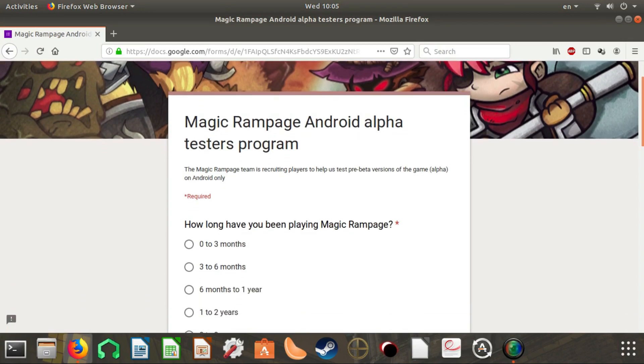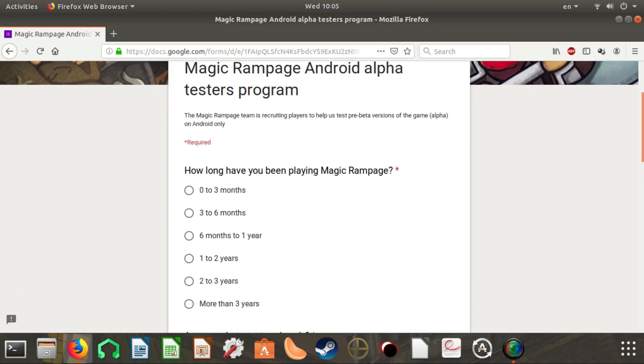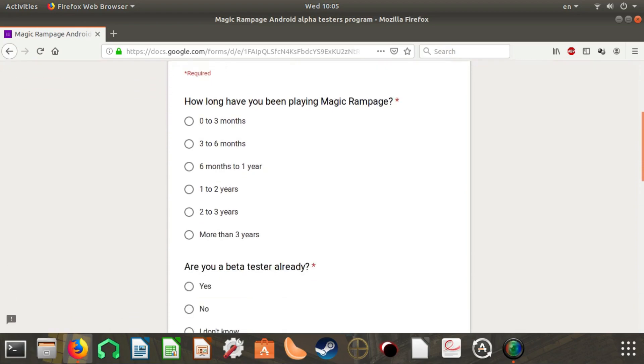Then you're going to go to the Magic Rampage Android Alpha Testers Program. The Magic Rampage team is recruiting players to help test pre-beta versions of the game — alpha on Android only.